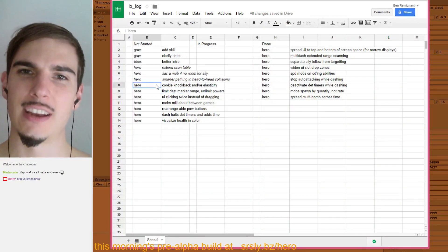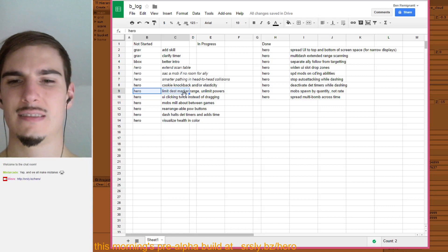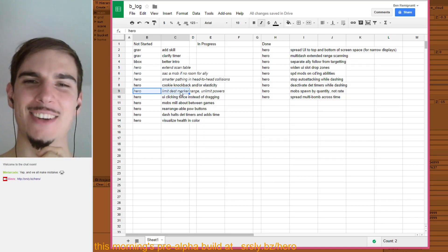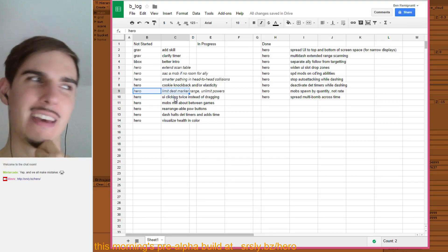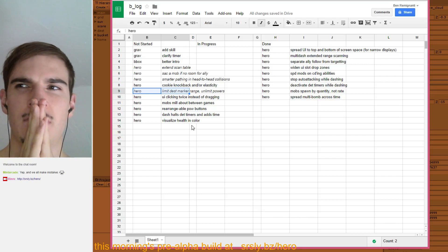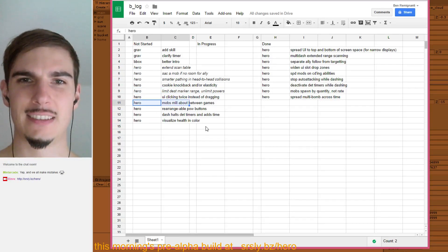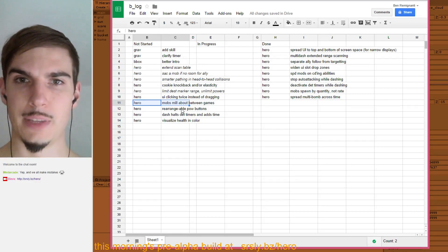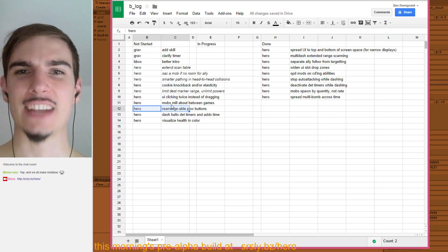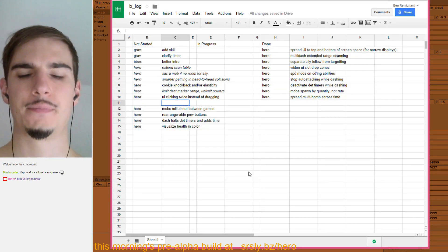Cookie knockback — I might do it in some form. Limit desk mark — I don't actually like that idea. It's just a reminder that I could be doing something different with targeting. UI clicking twice instead of dragging is something I said I might do today. Mobs milling about between games is really low priority, but I want to do it. I might also add mobs rotation in some form.